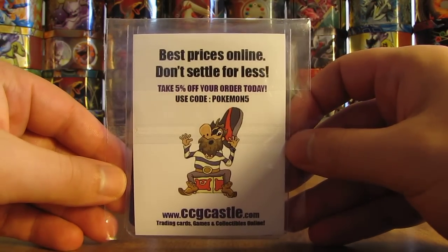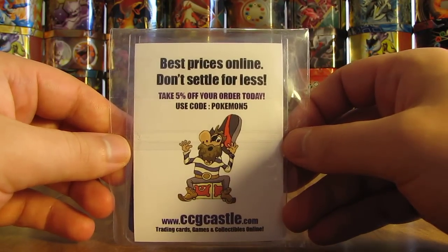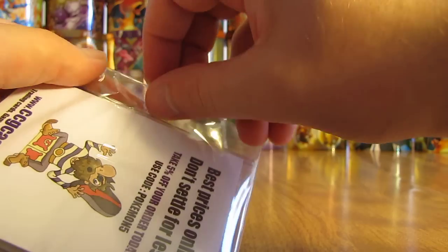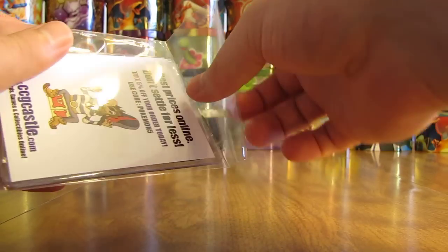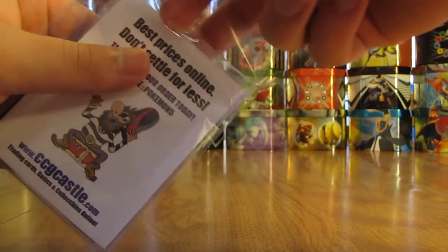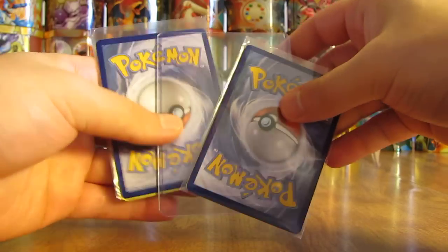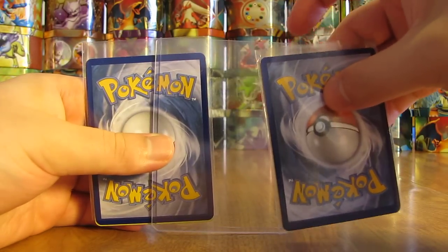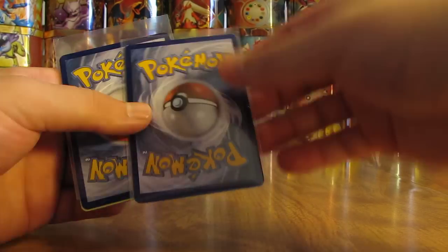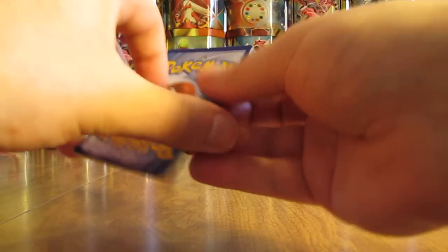Here is the pack — see how they're wrapped like that. Looks like they're actually part of a website, ccgcastle.com. I'll have to check their website out depending on how good these cards are. So it should be six cards total since I bought two packs. Here's how they're shipped: top loader in the middle and then the grab bags are in sleeves like that. This one is just falling right out, so I'll go with that one first.